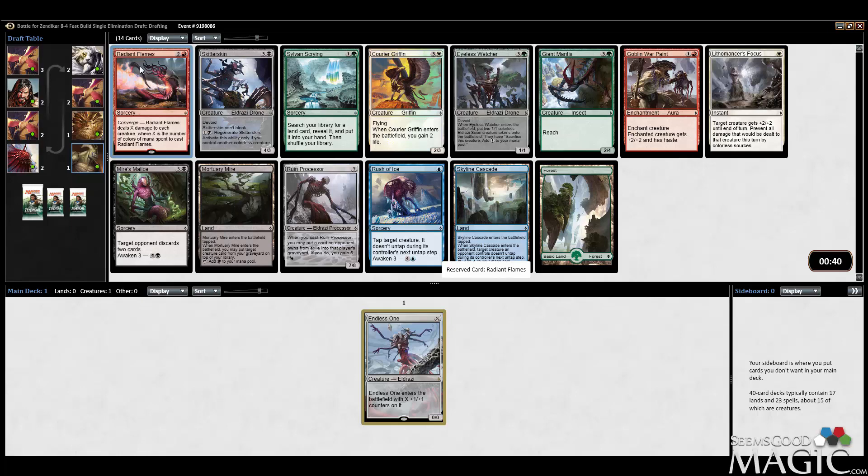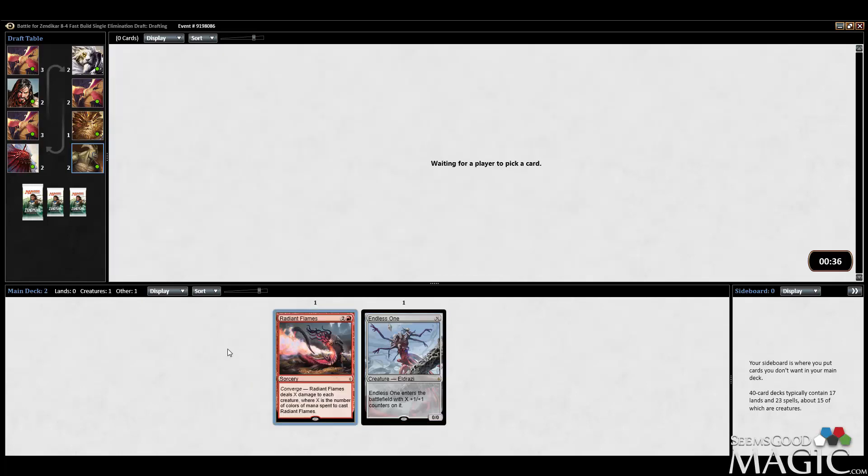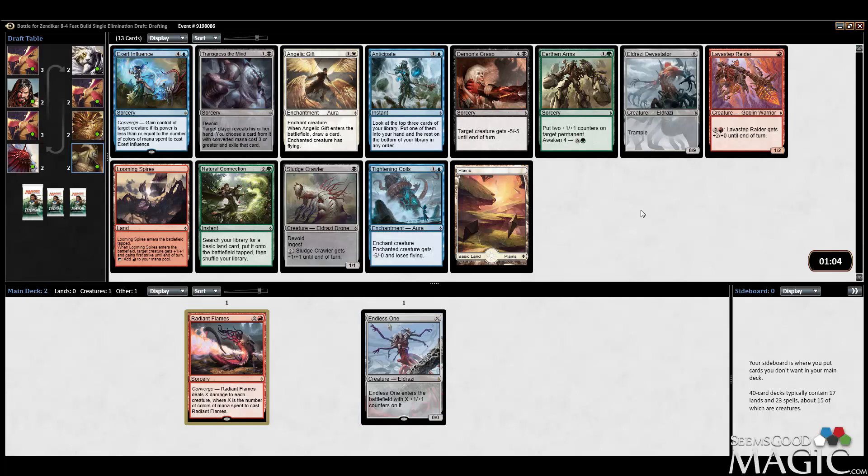Exert Influence actually pairs reasonably well with Radiant Flames since they're both converge spells that would motivate you to splash a third color. No good red picks otherwise. Blue-red is very powerful. Exert Influence is the strongest card remaining — I'll just take it. Transgress is a good card but Exert Influence blows it out of the water, and even as a two-color converge spell it's still good.